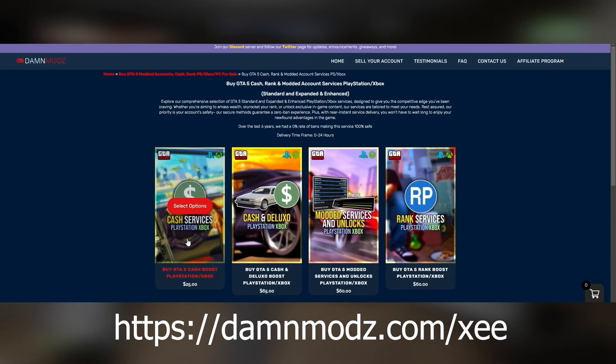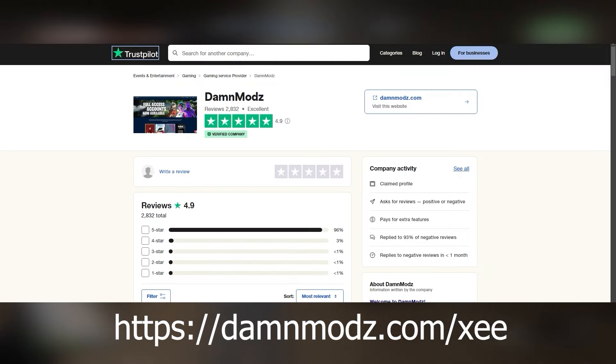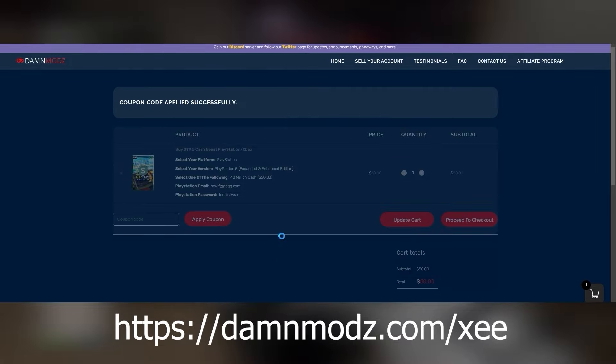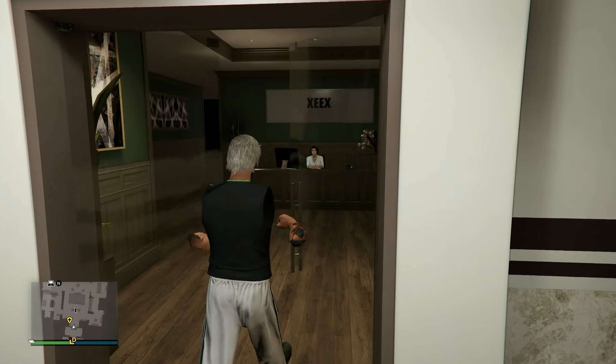If you want to make billions instantly, check out Damn Mods — they provide the best GTA 5 Online services and you can get hundreds of millions or even billions with just one click. They have over 2,800 five-star reviews on Trustpilot. Check them out — the link is in the description.